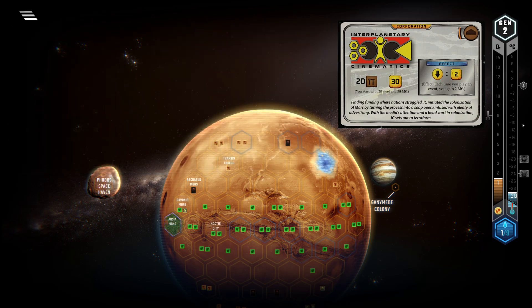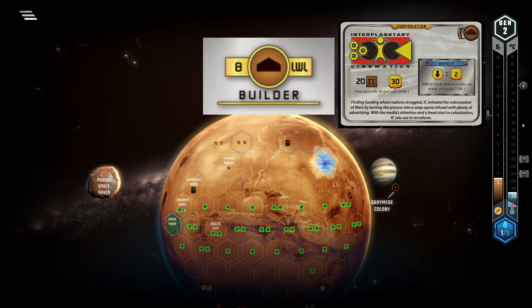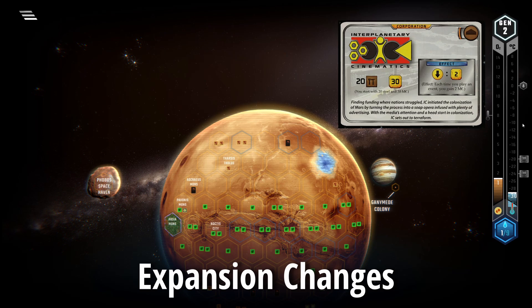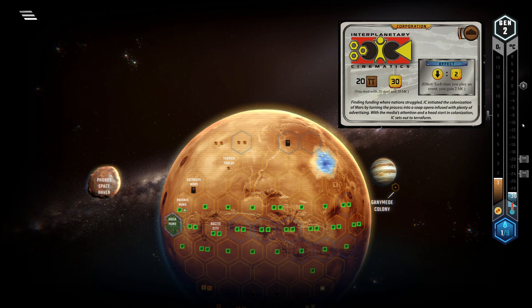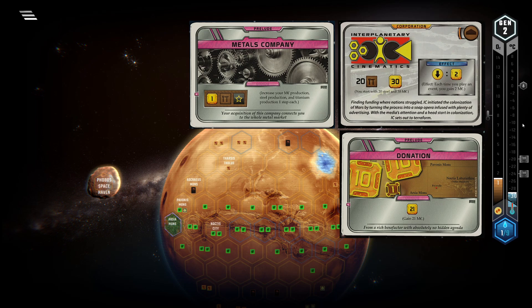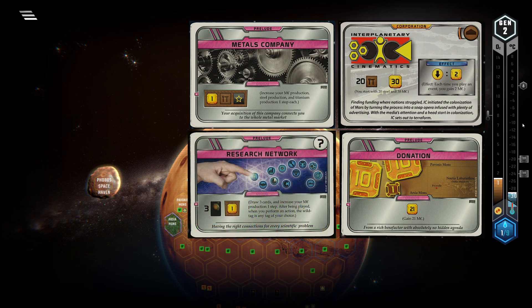Using all your steel to play a lot of building tags in the early game also means that you're a heavy favorite on Builder. As all on-Mars cities are also building tags, you can also try to get Mayor. With the addition of Preludes you can circumvent your low non-steel starting capital and play preludes that directly increase your titanium production or MC production, increase your non-steel starting capital, or draw cards to look for playable building tags. This can prevent starts in which you can't do anything in the first gen.